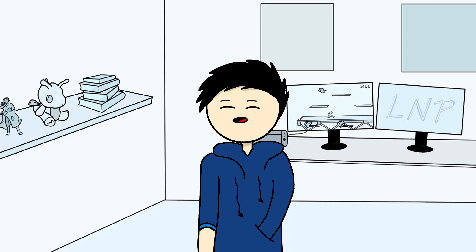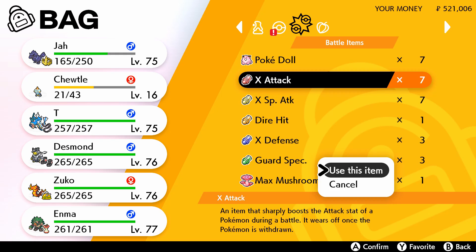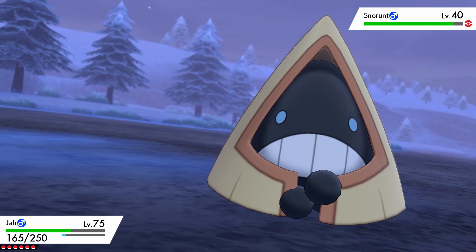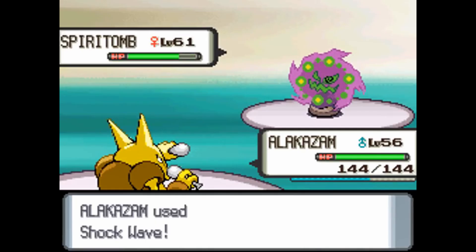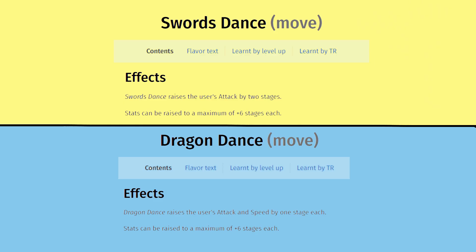So let's say that Master mode is added and the difficulty is now increased — great. But I still don't think that alone is enough to encourage players to use items like X-Attack and PP Up. While increasing the difficulty can encourage players to use these items more, it's hard for me to see myself using them in battle, especially when there are better options out there like Swords Dance and Dragon Dance, which is why I think Pokemon should invest more heavily into held items.